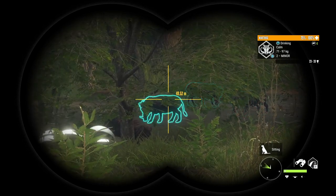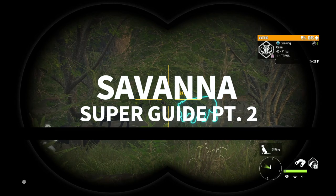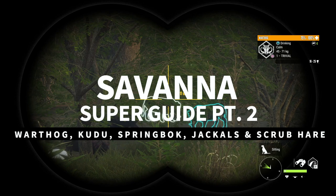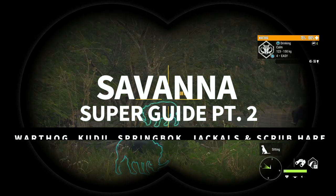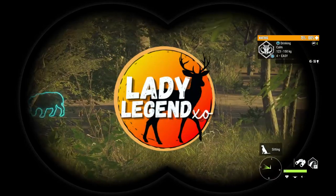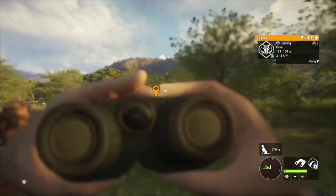Today we're doing part two of the Savannah Super Guide. In today's guide we're going to be covering five species: Warthogs, Lesser Kudu, Springbok, Side Stripe Jackal, and Scrub Hare. The video is broken down into chapters so if you're looking for one species you can simply go to that chapter and reference what you're looking for.